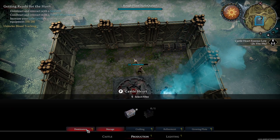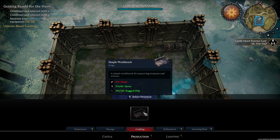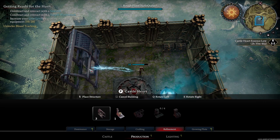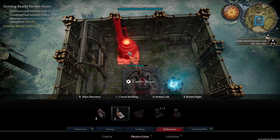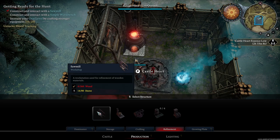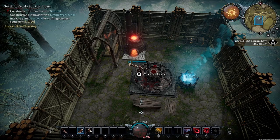We are still constructing, so I'm going to go to production, crafting — it looks like we're going to need to make a simple workbench. We need the sawmill first, so we go to refinement and place one sawmill and one furnace. We're going to construct and interact with a simple workbench, but we'll have to wait for eight planks.